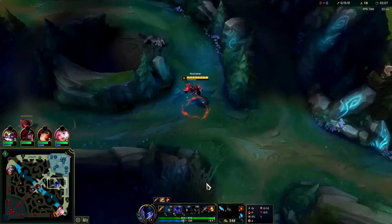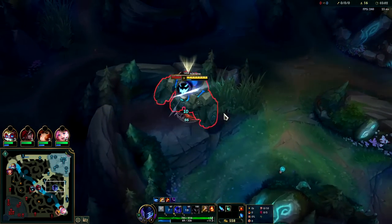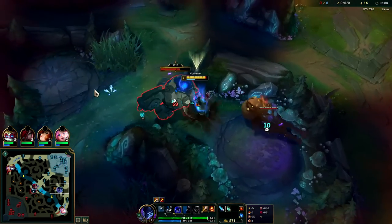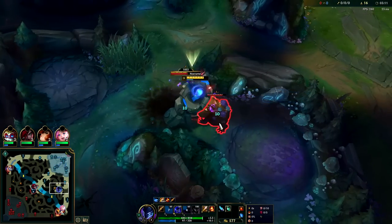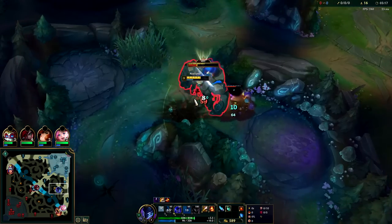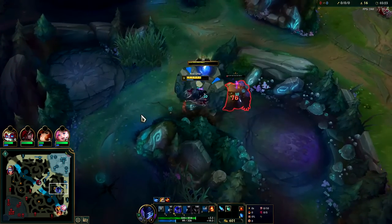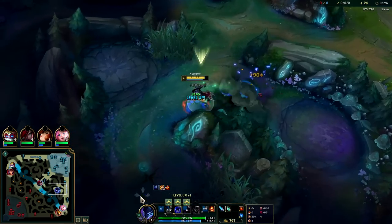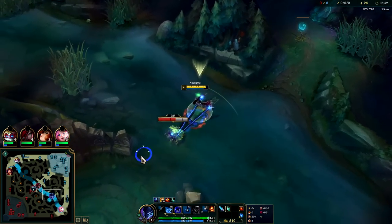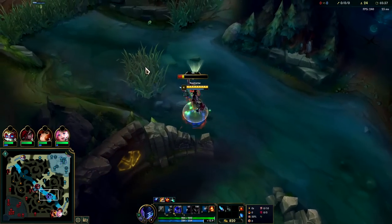Let that be a lesson: take W level 2. Let's see how much it affected our clear. Our clear was roughly as efficient this time besides taking E level 2 instead of W level 2. We did pull the blue and Gromp way earlier than last time so we still finished at nearly the same time — around 3:25 — but it's because we pulled them really early. It was a much cleaner pull so it didn't actually affect the clear time versus last time. Realistically I think it slowed our clear down by about 5 seconds — not the end of the world.